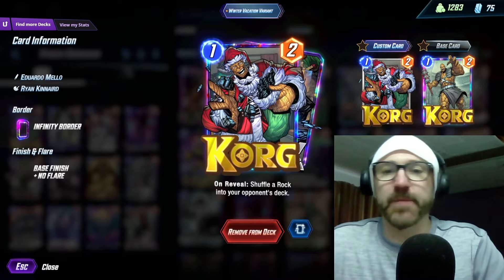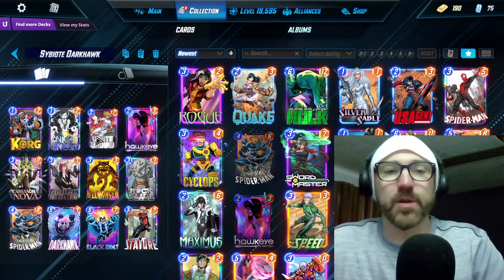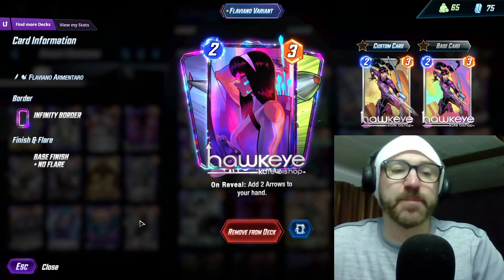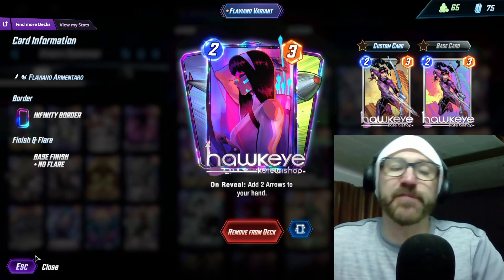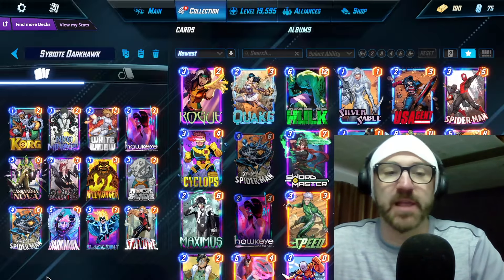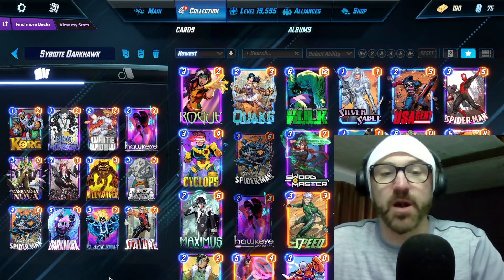Your early game, you want to give him some rocks with Korg, disrupt with White Widow. We're also running Hawkeye for some potential disruption, plus if you don't pull a 1-drop on your final turn, this gives you some 1-drops you can play alongside your Darkhawk.